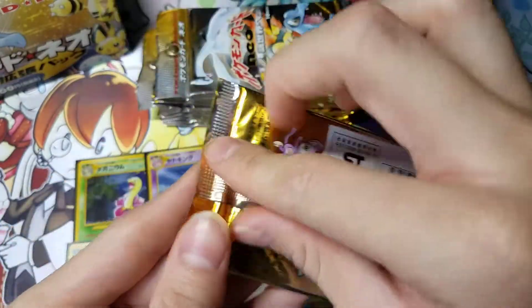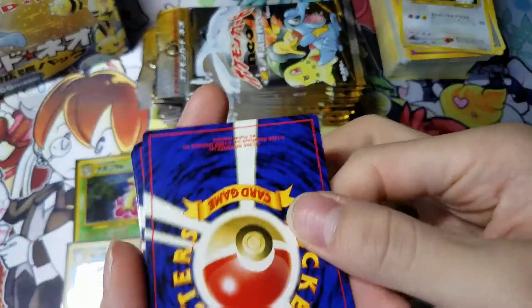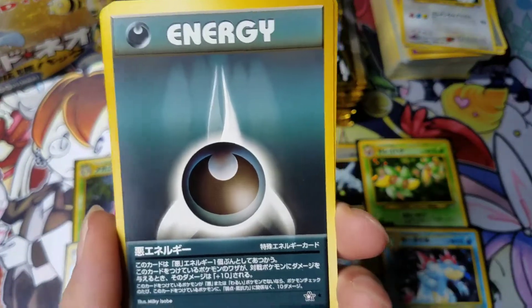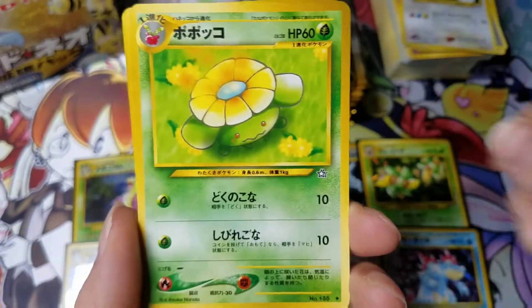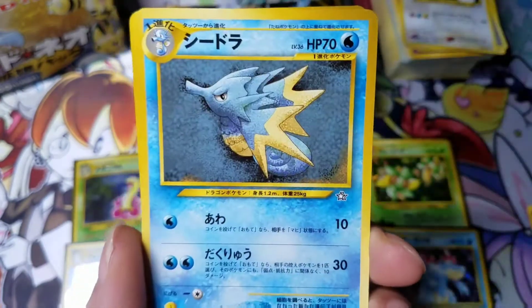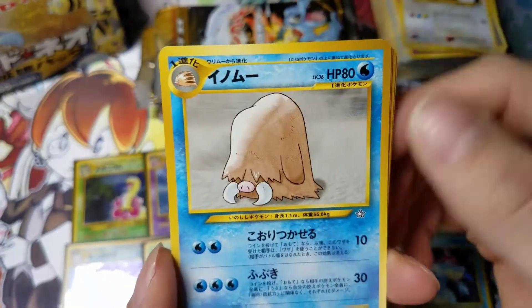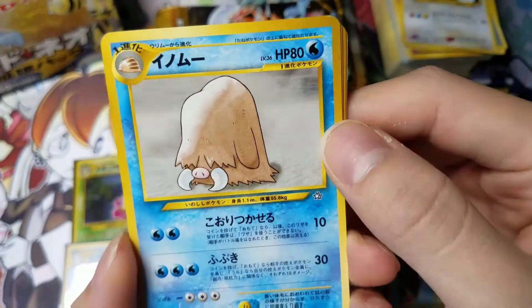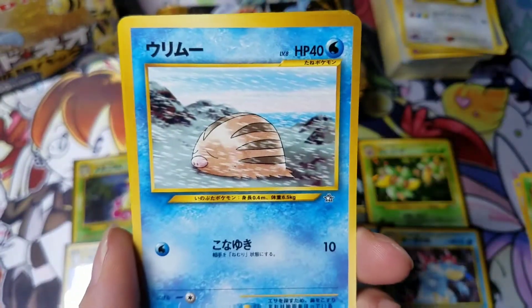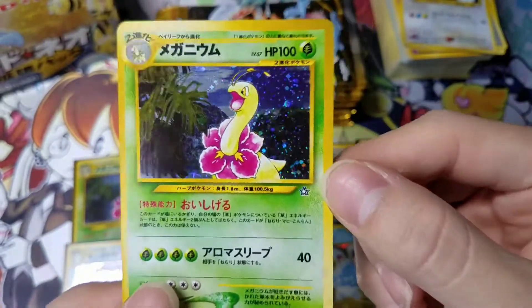Booster pack number 16, let's see what I can get. So I still need that Typhlosion. I'm still not sure if this set has two different Feraligatrs and Meganiums or Typhlosions. So I've got a Darkness Energy for the rare. Jumpluff — oh no, I think Jumpluff is the final form. I can't remember the pre-evolution, I can remember the stage one — Flaaffy. This guy. Totodile, Slowpoke. And another Meganium. Pretty cool.